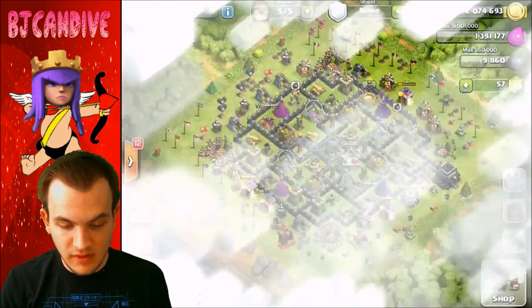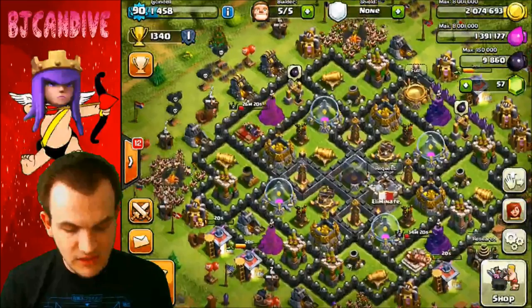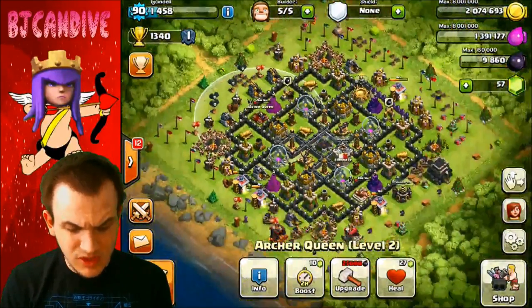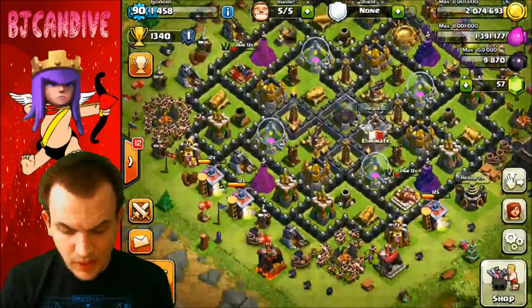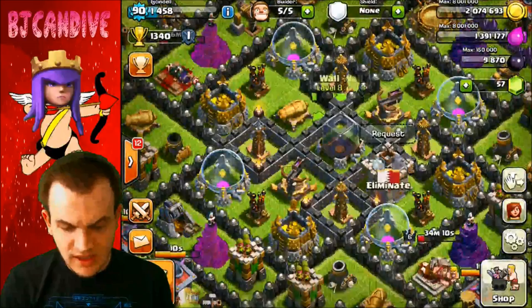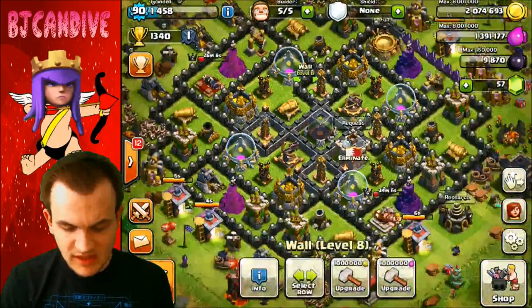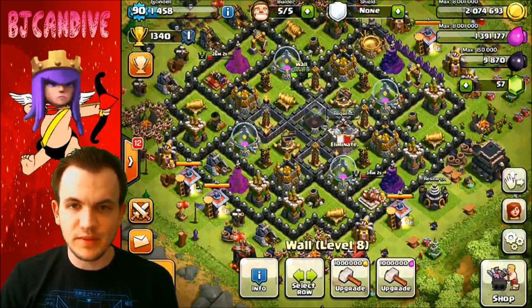I'm going to use my dark elixir to upgrade my Queen — I want to get her to level 5, though we're still quite a bit away. A lot of my dark elixir has been getting hit with lightning strikes lately. She costs 25,000 to upgrade so I'll keep pushing toward that. I'm also looking to do three or four wall upgrades today — I want to get the ring done around the teslas. Moving on to the next attack.